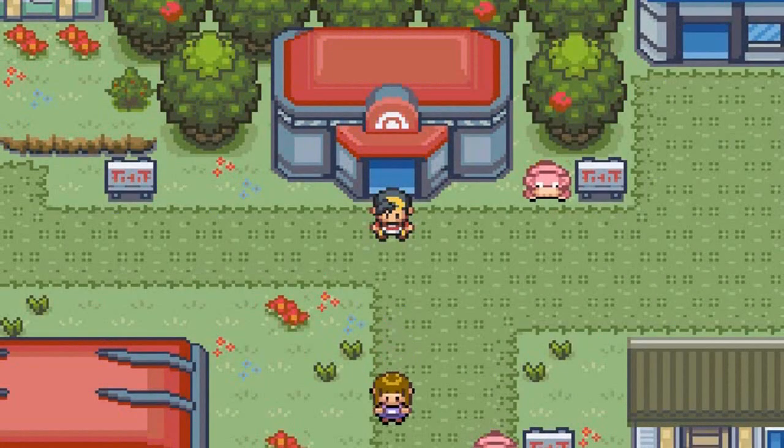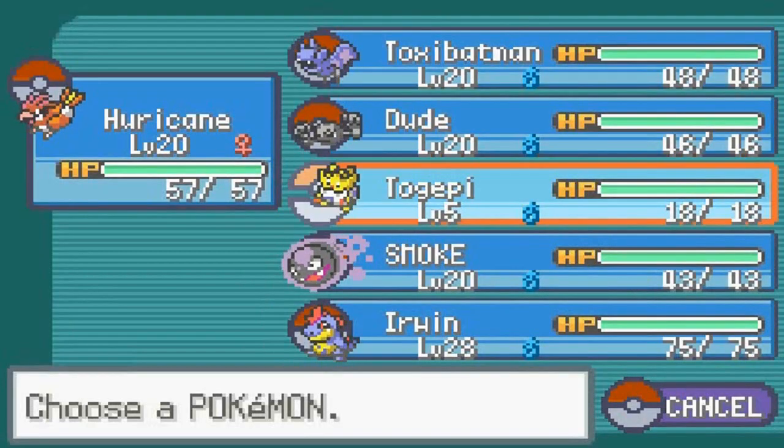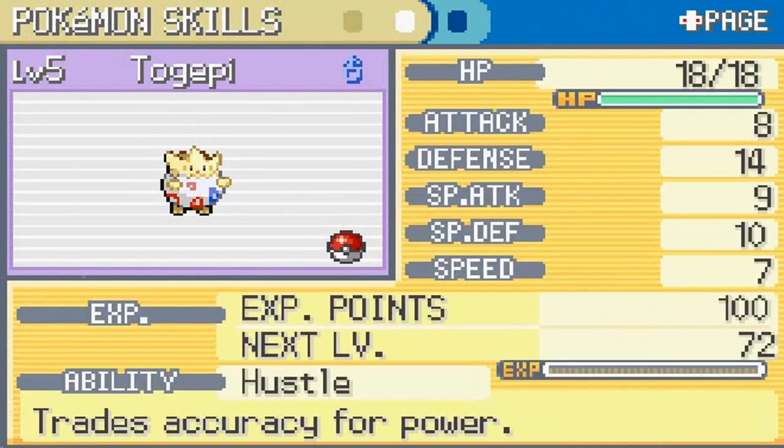What's up guys, it's me your host Draven, and welcome to another episode of our Pokémon Liquid Crystal walkthrough. In our last episode we defeated Bugsy for our second badge and also defeated our rival Zane. Off screen I hatched a Togepi right here in Azalea Town. Just like any Pokémon hatched in generation three, it comes out at level five.